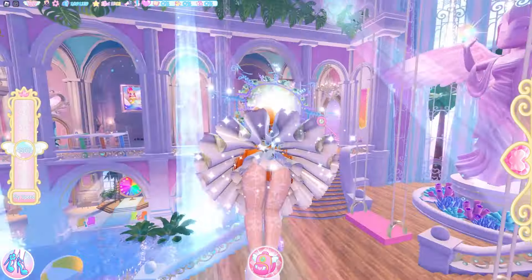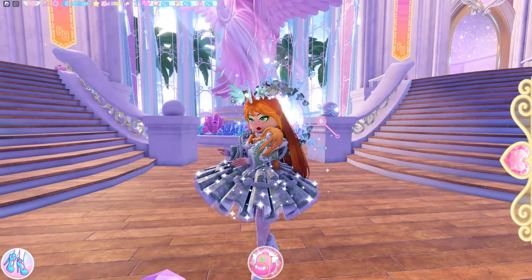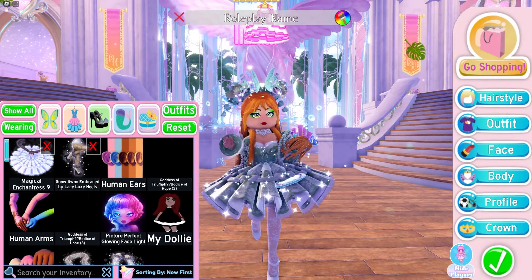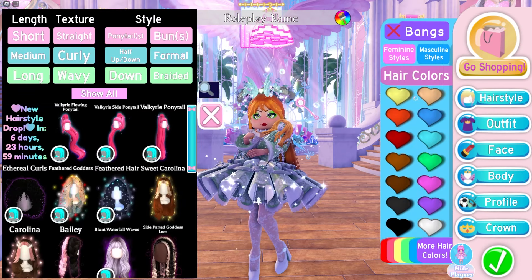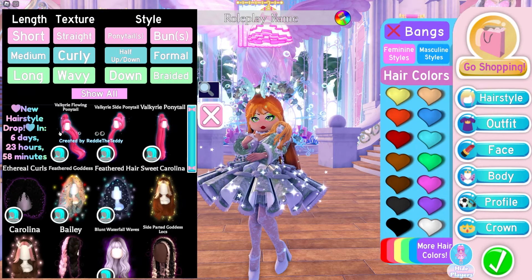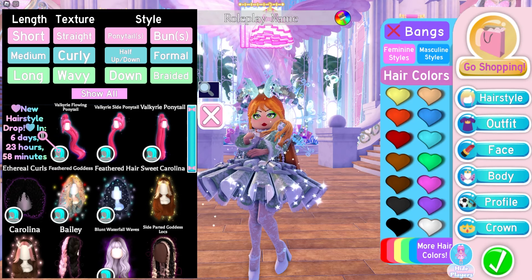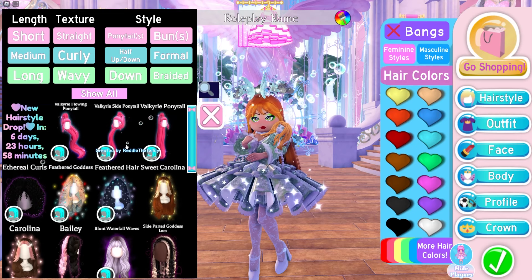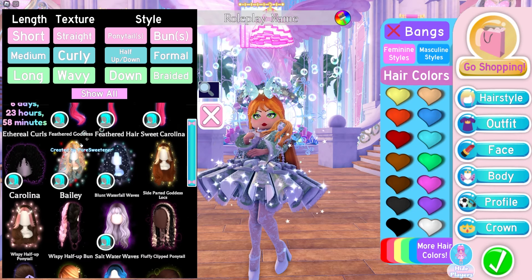Alright, you guys, it is time for a hair update! It is bang on 4 PM Eastern right now, which is when hairs normally release, so it's time for a new update. Let's go in and check it out. It says new hairstyle drop in six days — it just said 48 minutes before. It's come up down here for some reason instead of up here.